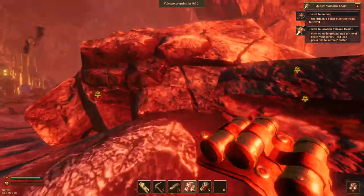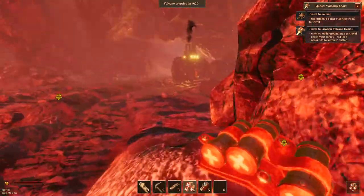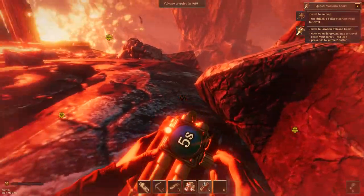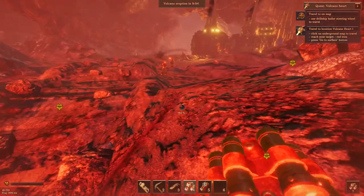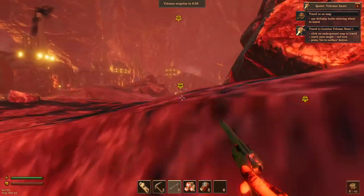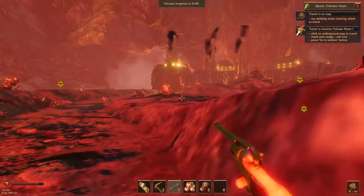We took down one turret. Let's see if we can parkour our way up here. I'm hoping to avoid getting too close to that ship over there. Doesn't look like I can parkour up, so let's run around real quick. Gonna have to take out these guys first — there's a bunch of guys around the corner too. This is a toughy. Gotta play this safe.